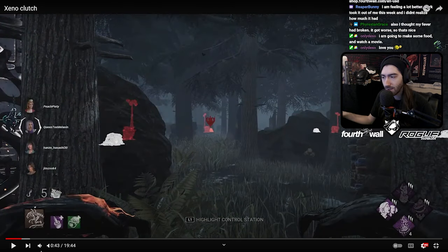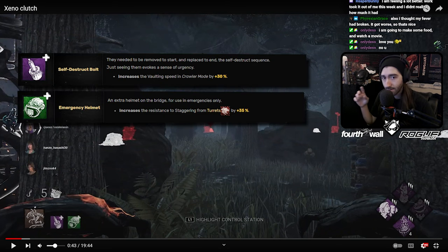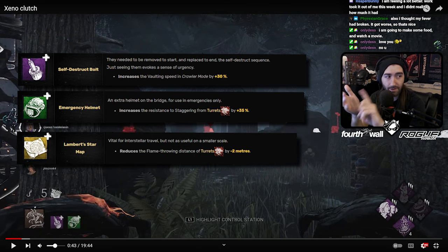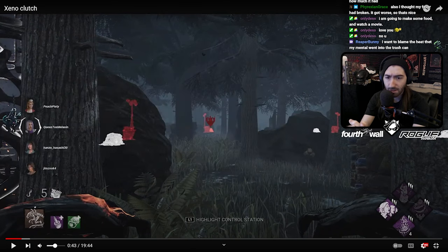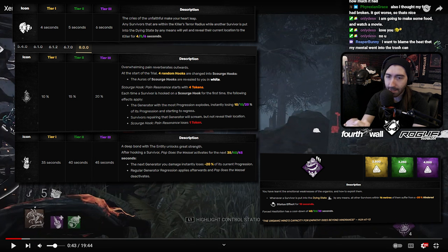Looking at your add-ons — your add-ons are pretty great. Usually you want to run either of the turret add-ons and Self-Destruct Bolt. Any combination of those three are good picks: Lambert's Self-Destruct Bolt, Emergency Self-Destruct Bolt, or double turret add-ons to be super safe. Any combination of those three works pretty well.